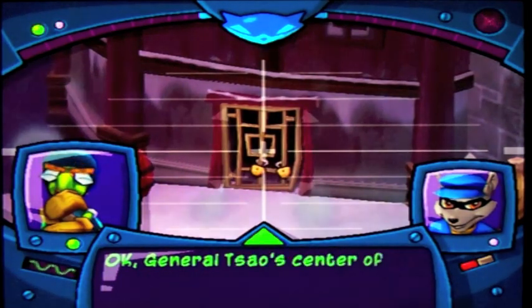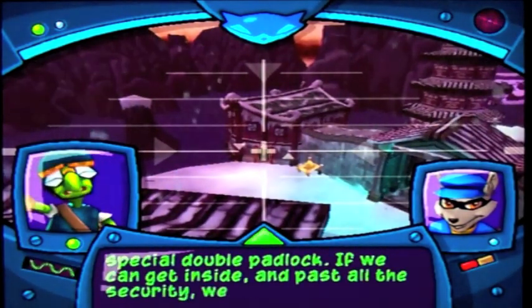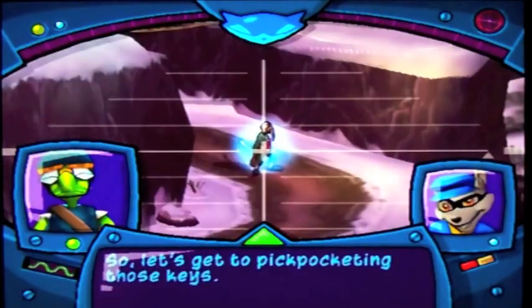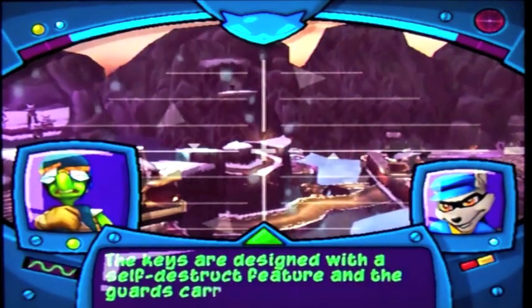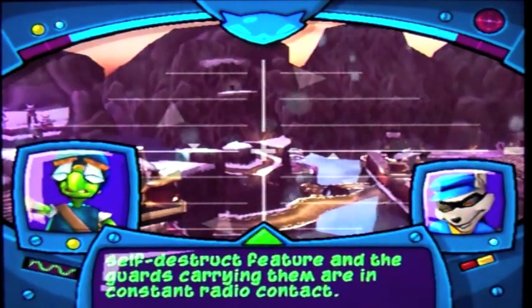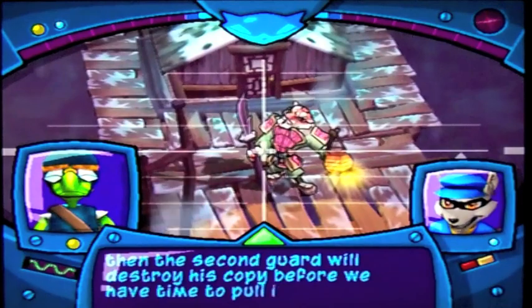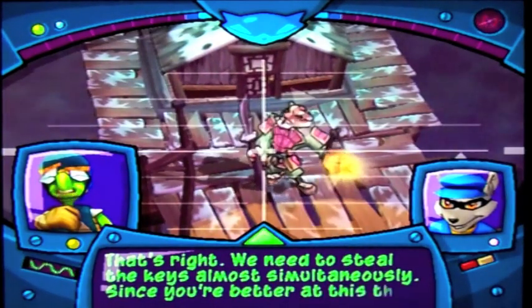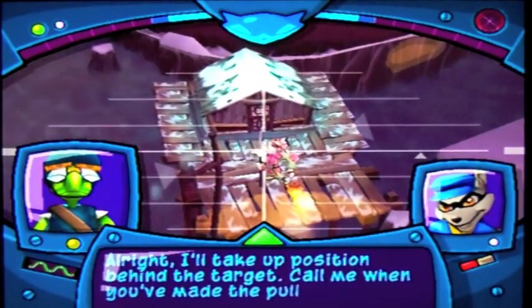General Tsao's center of business is protected with a special double padlock. If we can get inside and access the security, we should have access to the purchase records for the wedding. Let's get to pickpocketing those keys. The keys are designed with a self-destruct feature and the guards carrying them are in constant radio contact. If we steal a key from the first guard, he'll report it in and then the second guard will destroy his copy before we have time to pull it. We need to steal the keys almost simultaneously. Since they're better at this than me, I should probably go first — I'll take a position behind the target, call me when you've made the pull and I'll pounce.